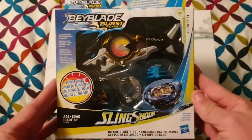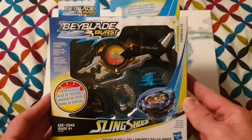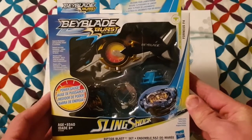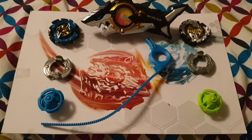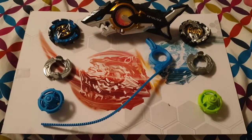Okay guys, so that is a rundown of the box. I will now take all the new pieces out so we can have a look at them separated from the packaging. Alright, I'm back and all the parts are now free from the packaging. On the left is our new Beyblade and I've also brought along the original Fournius for comparison.